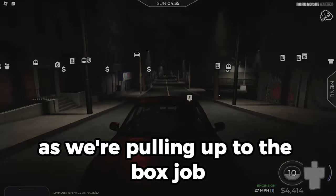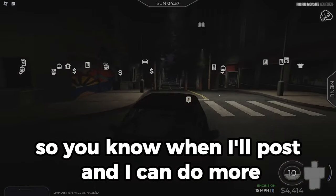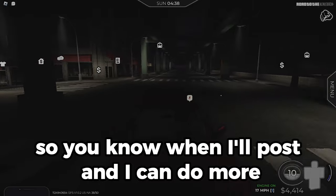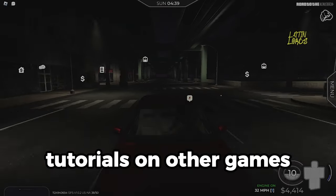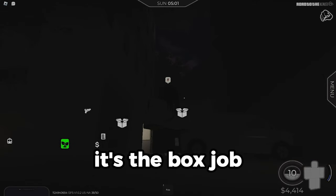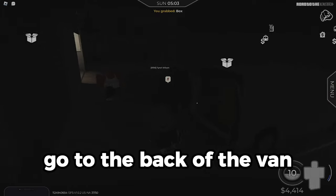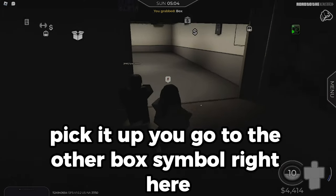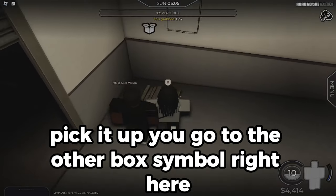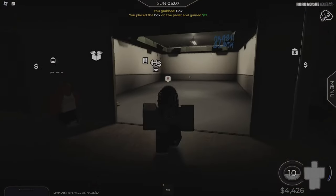As we're pulling up to the box job, make sure to like, subscribe, and turn on post notifications so you know when I post. We're at the next job — the box job. Go to the box symbol, pull up here, go to the back of the van, pick it up, go to the other box symbol, and place it off. You get paid $12 per package.